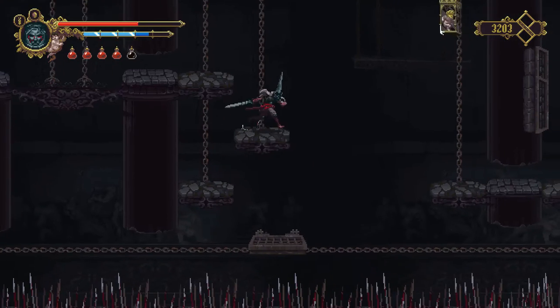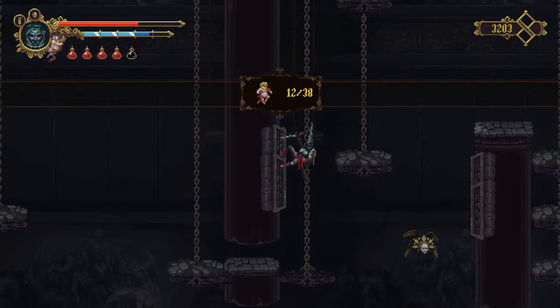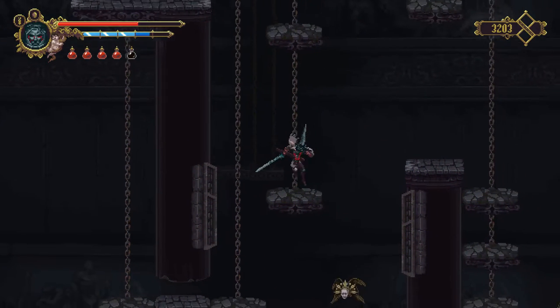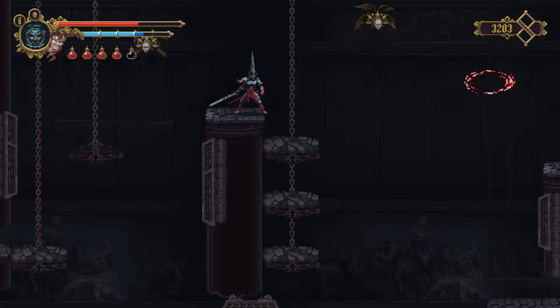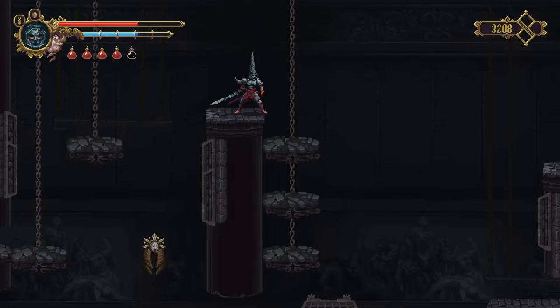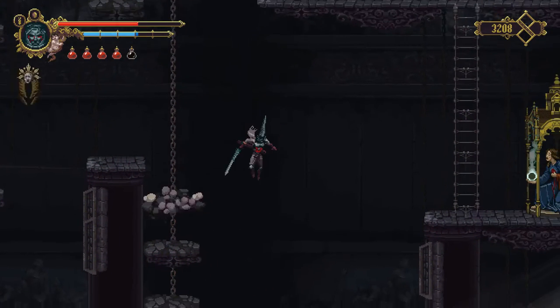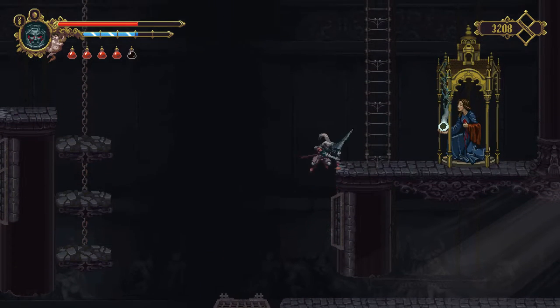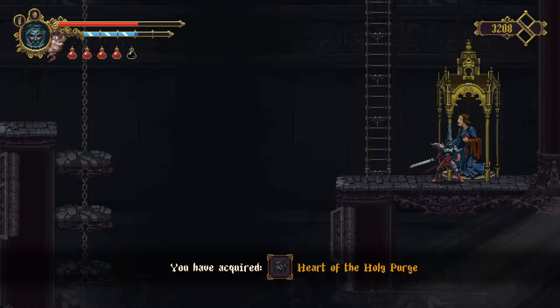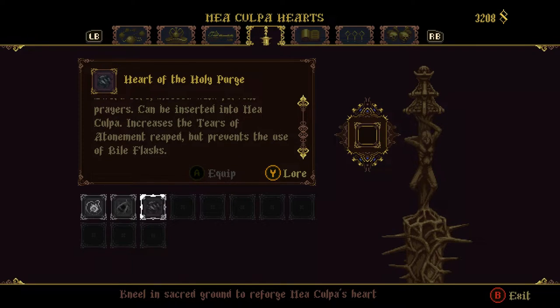This is very dangerous here. Moving across. Let's just take this bird out so I don't have to worry about it. I can probably make that jump, but I will wait for this platform just in case. Climbing up here and then grabbing the item from the hand of this lady. Heart of the Holy Purge — a sword called, blessed with fervent prayers, can be inserted into Mea Culpa. Increases the tears of atonement reaped, but prevents the use of bile flasks.